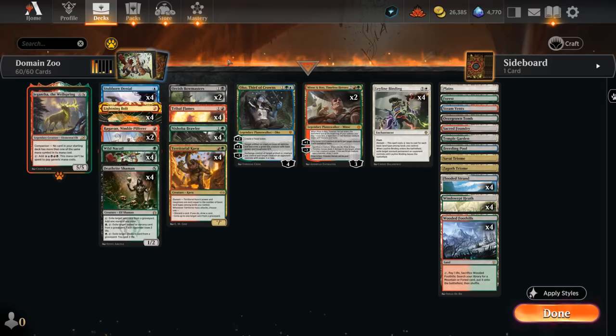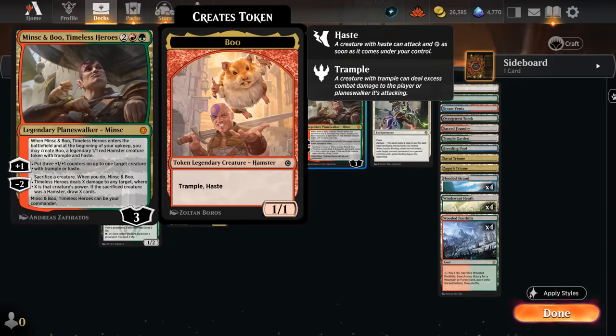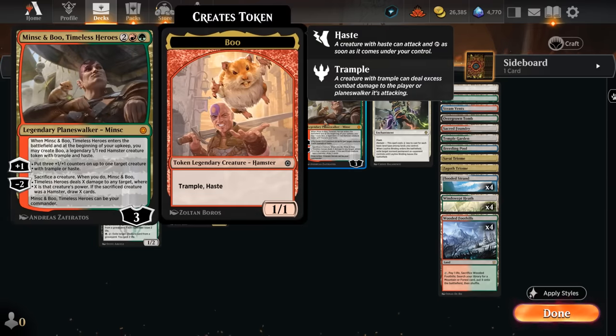We also have a few powerful Planeswalkers to top off our curve. Oko can create food tokens with a plus-two and turn any artifact or creature into a 3/3 Elk — we can turn our own food tokens into a creature or shrink down problematic opposing creatures. The minus-five can exchange control of a food token with something the opponent controls. Then we've got two copies of Minsc & Boo as a powerful curve-topper. Since we're playing four copies of Deathrite we'll have quite a bit of mana, and Minsc is one of the better ways to close out stalled games — we get to make a Boo token, the plus-one distributes +1/+1 counters giving Trample and Haste, and the minus-two can be an effective removal spell.